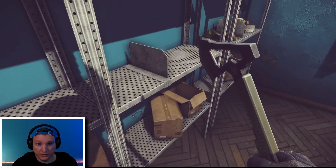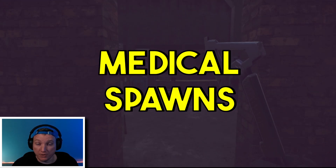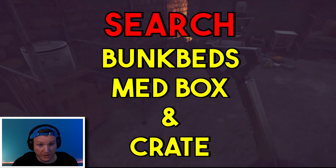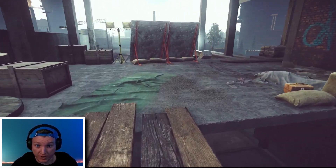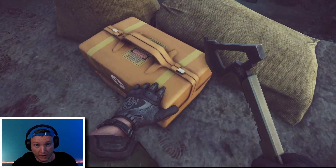From here, proceed over to Fortress. On the first floor, you'll find a room that has static medical spawns on the bunk beds. Don't forget to hit the large brown box that's in there as well, as it is a medical crate. From here, go upstairs and go to the far side that's closest to the train tracks — you'll find a med box there that you can hit before you proceed to the final area.